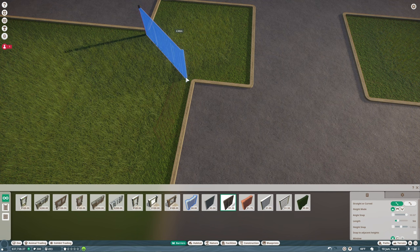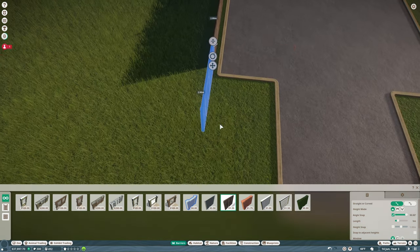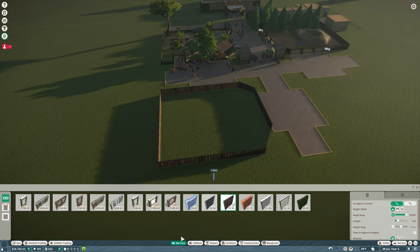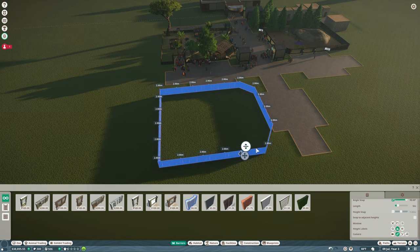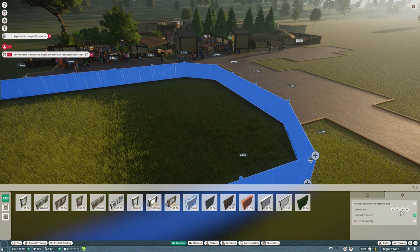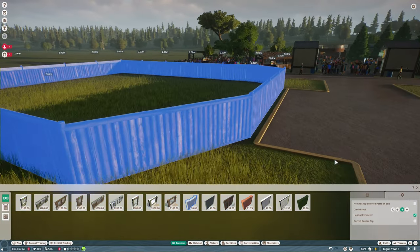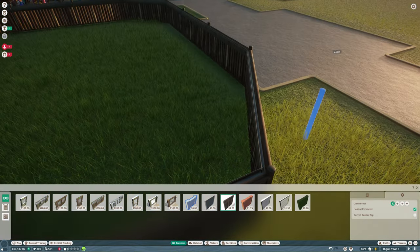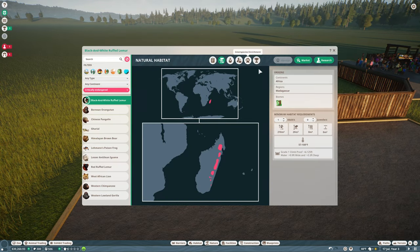Let's bring this right along here. So we've got that barrier built, but we need to make it climb proof. We're going to go in here — climb proof — and put that on the inside. That should have made it climb proof. Very good. And then we want to make sure it's the right height.